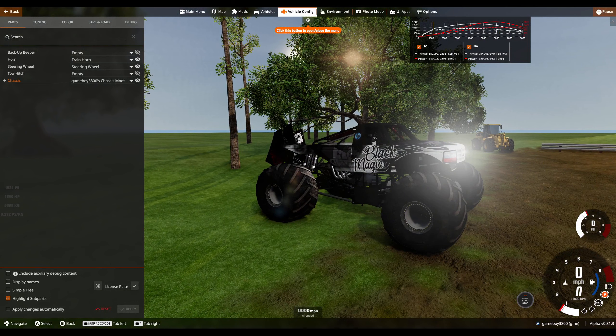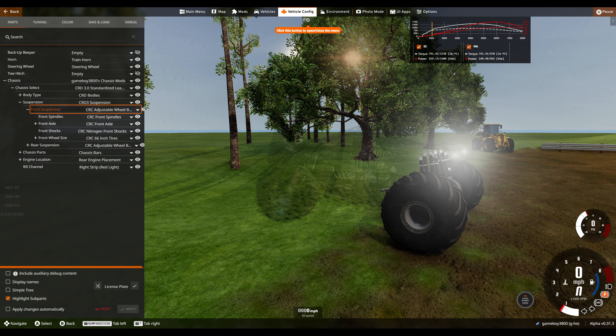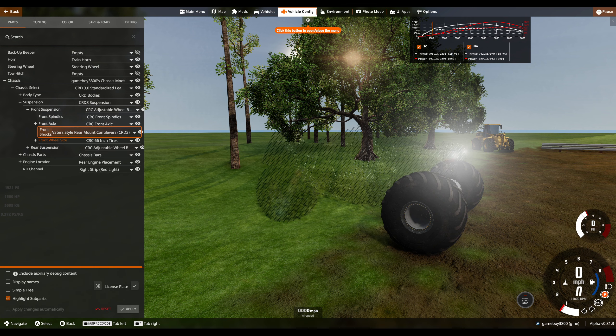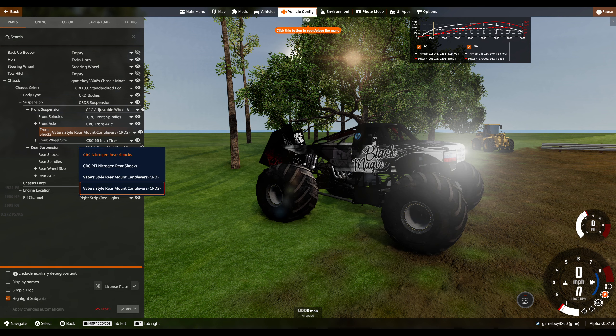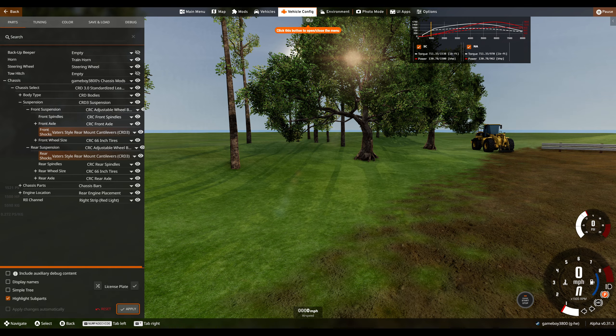Previously I showed this off on CRD suspension, but I have gone ahead and done something cool here. Looking at the shock package options on CRD suspension, we have a new option for VATO style cantilevers, front and rear, on CRC suspension on CRD. It's a bit of a mouthful to say, but trust me, it's well worth it, because it does add a whole new dynamic for this kind of suspension.